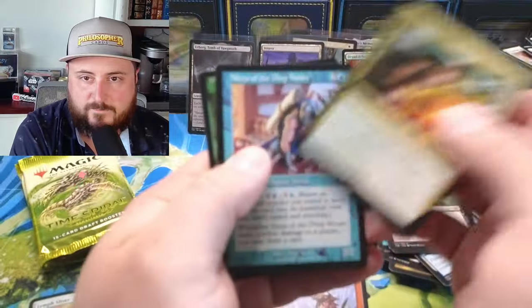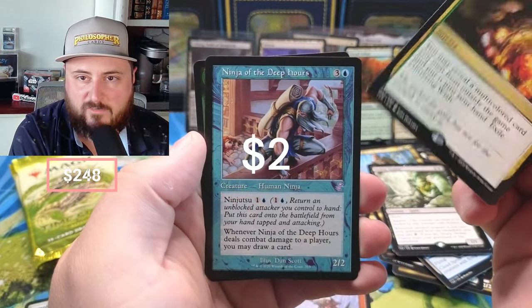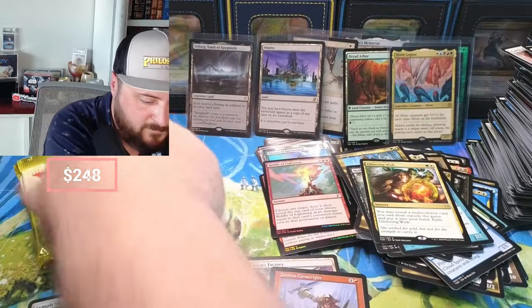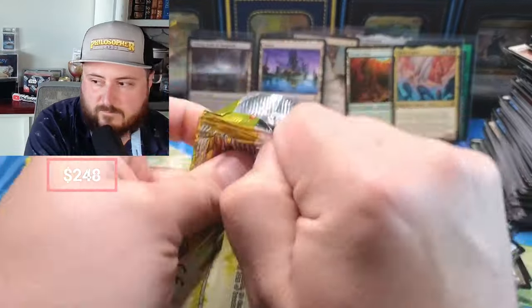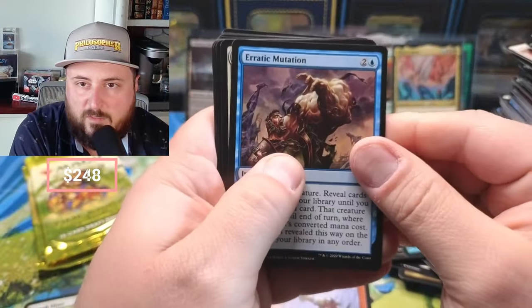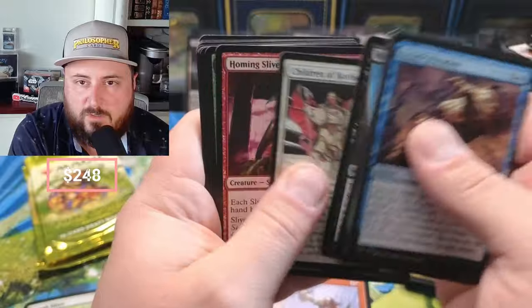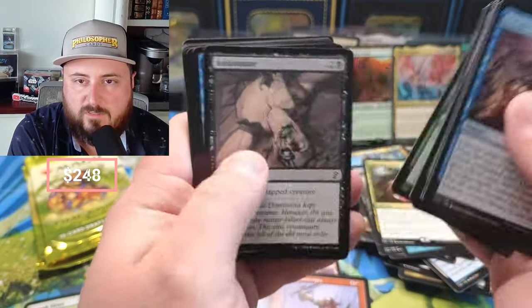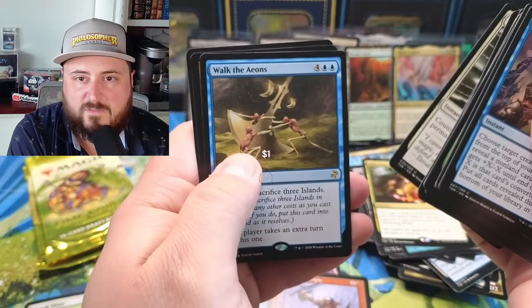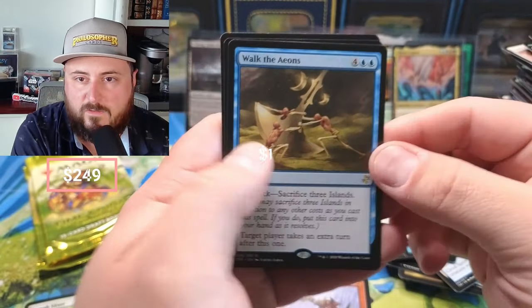Glaring Wish, not bad. Ninja of the Deep Hours — not bad either. Mutational Night, Search for Tomorrow, Children of Korlis, Homing Sliver, Assassinate. I'm gonna have to really go through the bulk in this set.